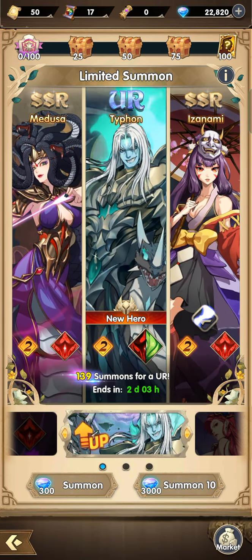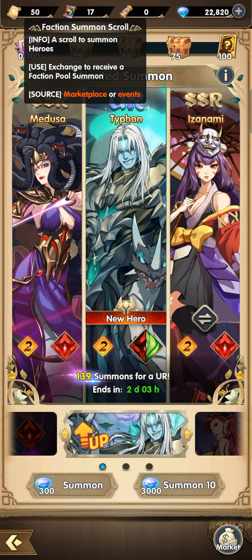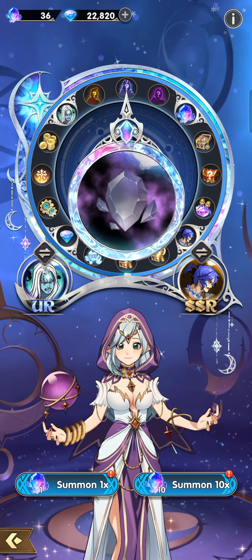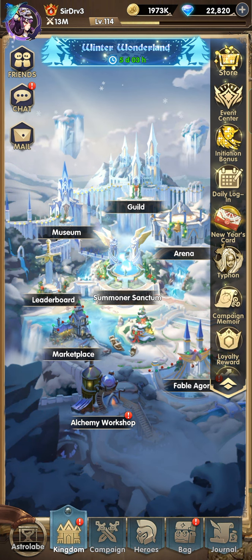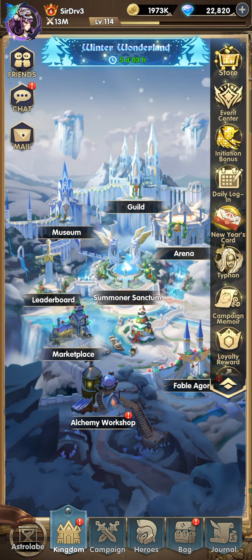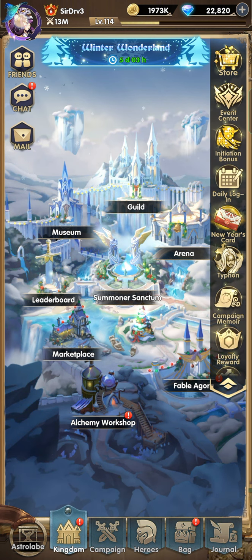Hopefully this time we will get Typhoon. Aside from 22,000 gems, we have 50 standard summon scrolls, 17 faction summon scrolls, and also some Astral Lobby fate stones. This will be our last try on getting Typhoon. I really wanted Typhoon because not only is he a good tank, he also has a good buff for your team, which is perfect for boss fights and some campaigns.